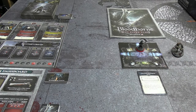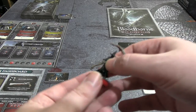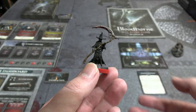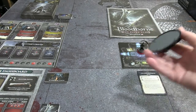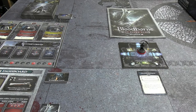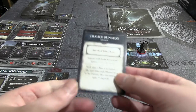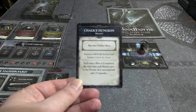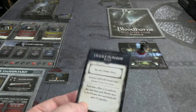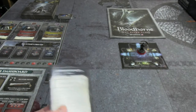The Chalice Dungeon entrance is where you start, over here with the Burial Blade Hunter - one of two miniatures I've painted so far. I also just finished a werewolf. The Chalice Dungeon is totally self-contained; this card has all the information required. You simply find your way to the Chalice Dungeon boss and kill them. To get there, you find and pull two levers that unlock the gate, then go in and fight the boss.